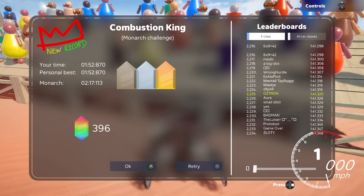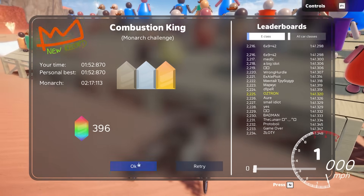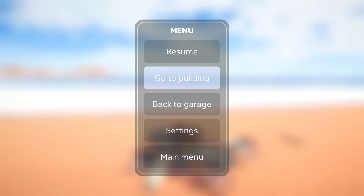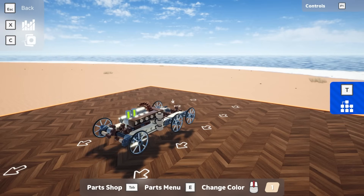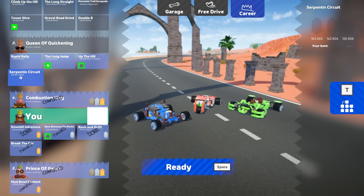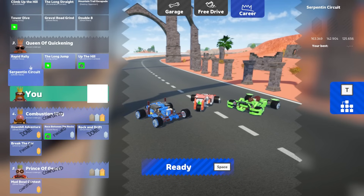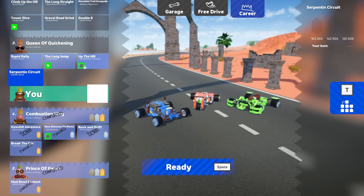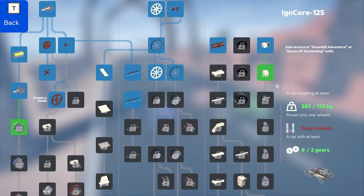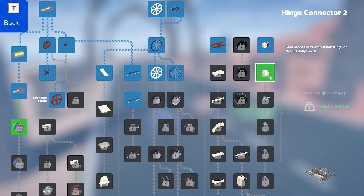We're way ahead of that guy. This is the end — nice — he's way back there, holy cow. All right, we got gold! Back in free drive, let's go to the career menu. We're now in the Serpentine Circuit. We can do the long jump. Wait — do we not win any parts out of that? I thought we were going to get this thing.